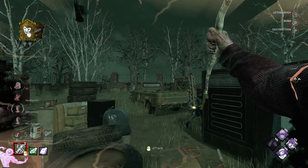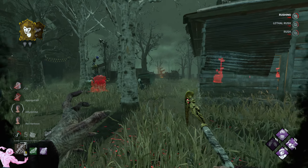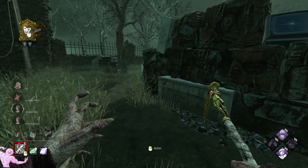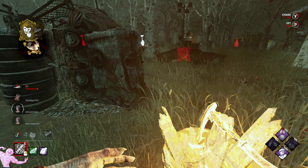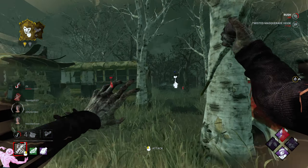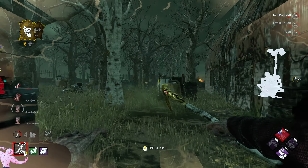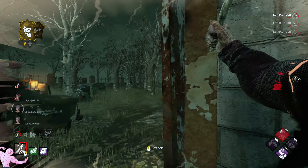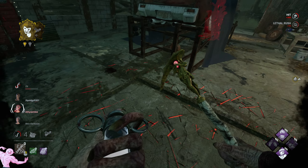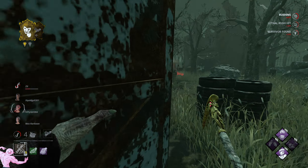As far as I know everything should be fine. Well, I expected her to go for that pallet. There goes the Pentimento. I did the most obvious fake of my life there and she still fell for it. Okay, undetectable — let's try and get around to Main, which is where I expect they are.